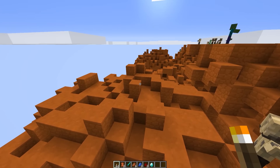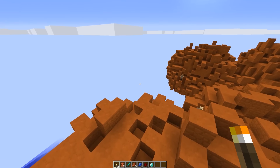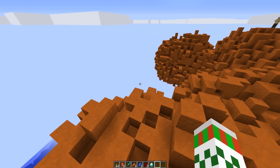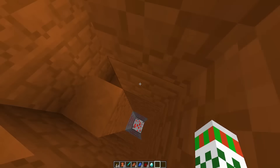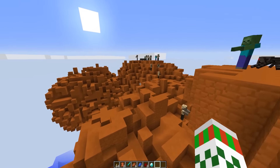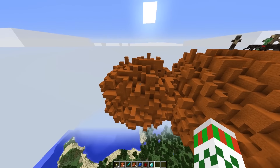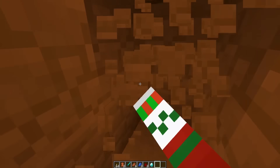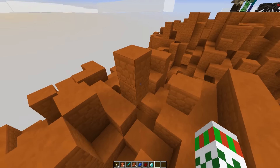Also, inside these cores you can dig down to find a shulker box which contains an elytra. Every time you generate a planet by crafting new rockets, each one has diamonds, redstone, mobs, and one shulker box with an elytra inside. It's really hard to search for, but it should be in the core of one of the big balls of red blocks.